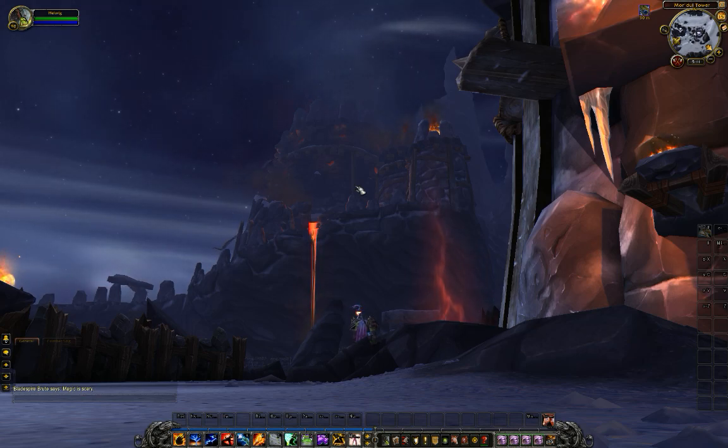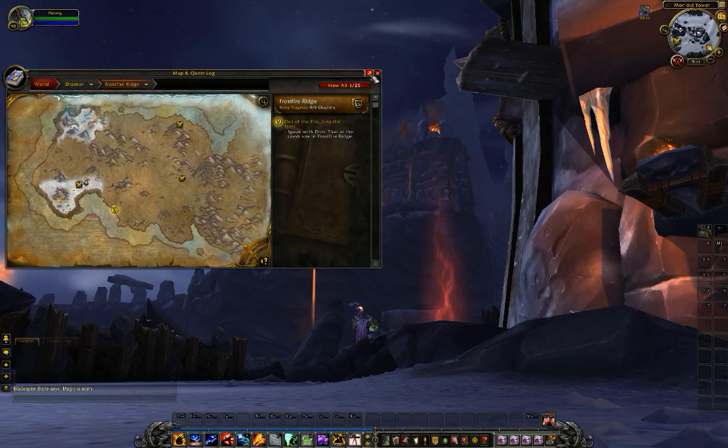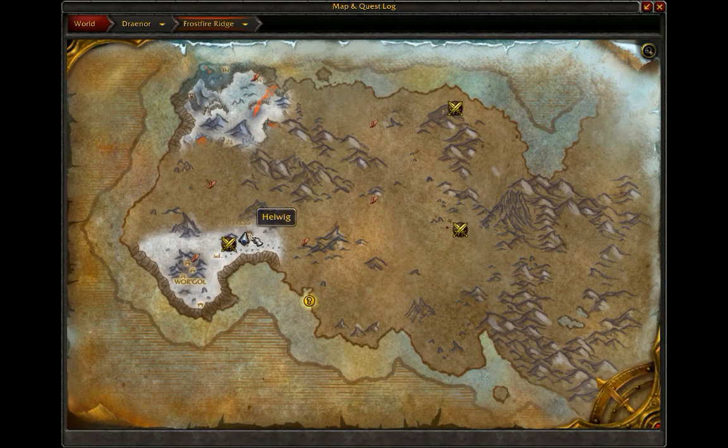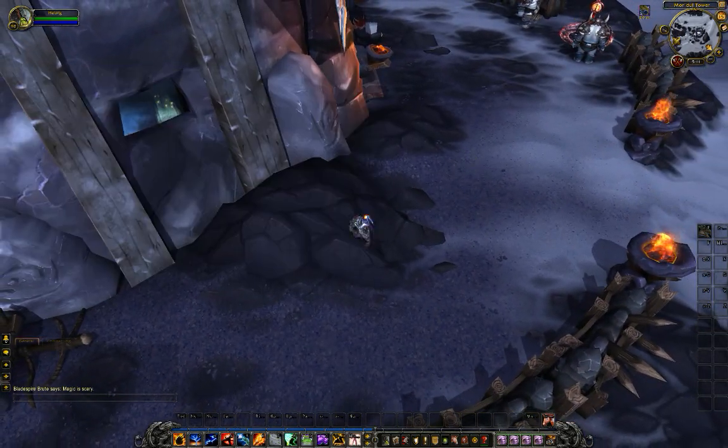This is pretty much week one alpha Frostfire Ridge. Checking out something called — at least what it appears to be called — Time Walker, maybe. I don't even know what to call it. It's not a dungeon, it's not a scenario. I found this one at least in Frostfire Ridge, just south of the fortress, the second quest hub, right here on the map — this little hill here. It's called Mordul Tower, and you're gonna see what I'm talking about very shortly.